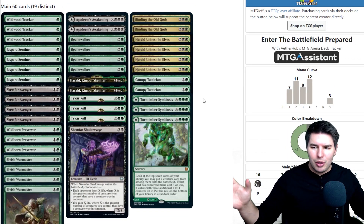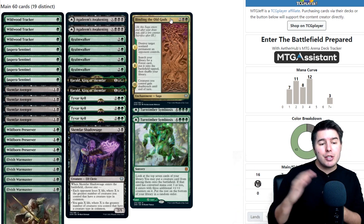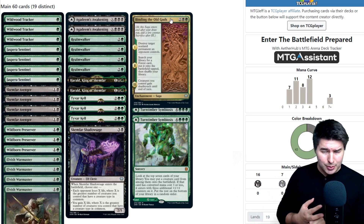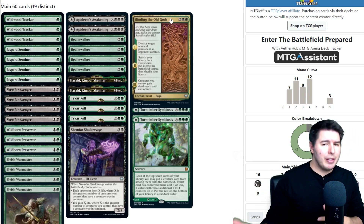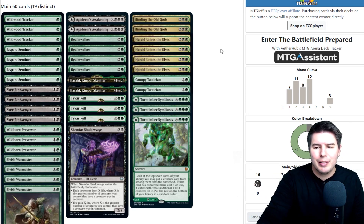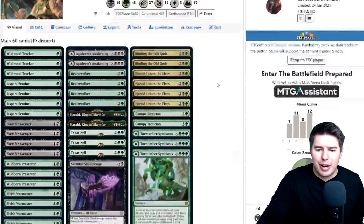We run two copies of Binding the Old Gods as removal — it destroys any target non-land permanent and searches a forest card, not just a basic forest. So you can tutor up shocklands or dual snow lands that are forest cards. The saga's third chapter gives a creature deathtouch until end of turn. It might be better to run something cheaper like Heartless Act in the early game, especially with Tyvar providing extra mana, but we're trying new stuff.